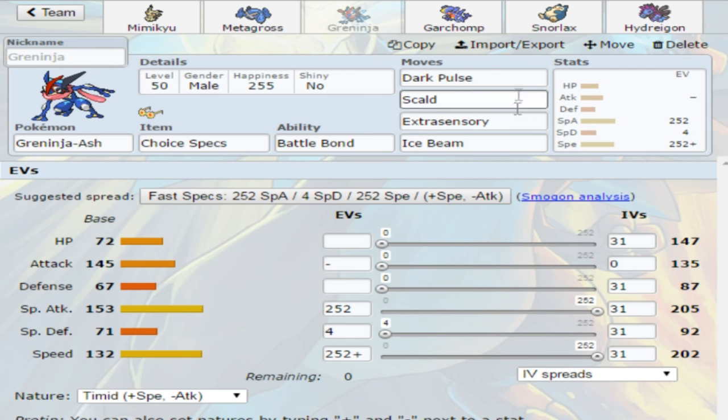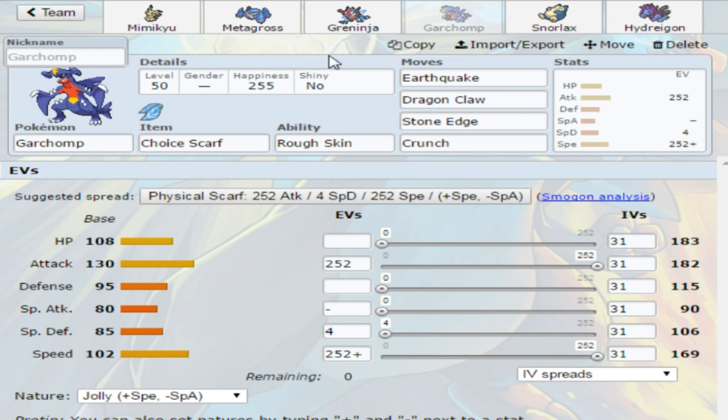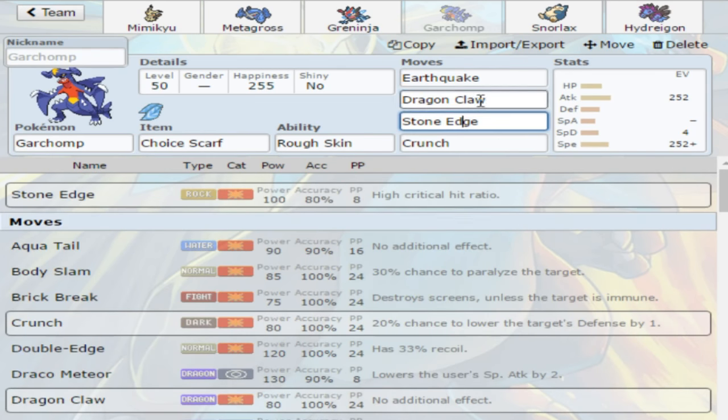The spread is standard, moveset is pretty standard, and you can run Timid or Modest — whichever floats your boat. Next we have Garchomp. I don't think it's the best this gen because he doesn't have access to move tutors and stuff, but that doesn't stop him from having so much raw damage. He's 130 base attack, just over 100 base speed. You can run a Choice Scarf, Choice Band, or a Life Orb. You could run Outrage over Dragon Claw, but it's a tricky move. Iron Head Crunch is probably better for coverage.